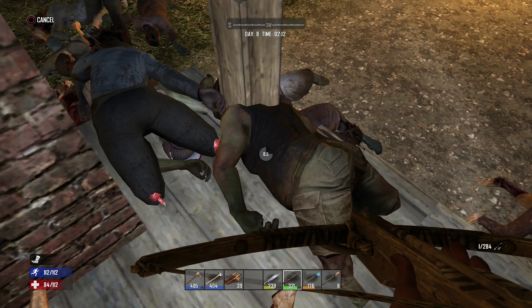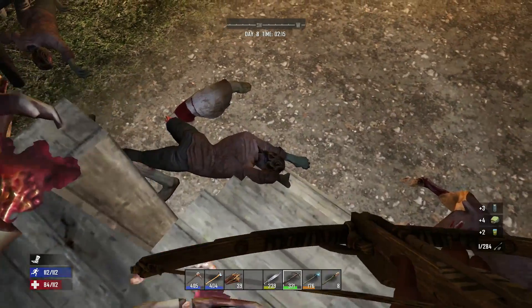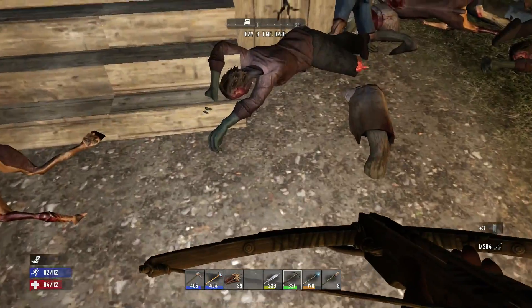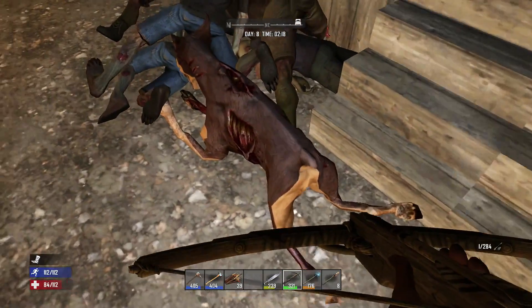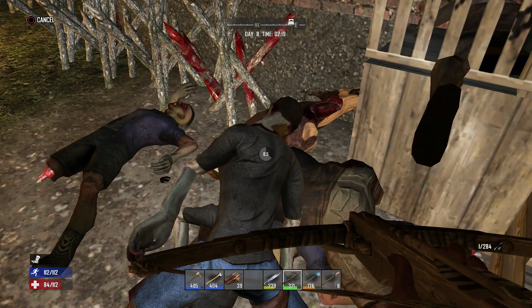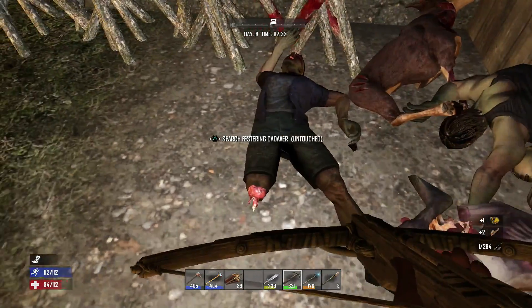There's one little spider zombie again - those spider zombies sound like they're screaming, that's how you can tell them by sound. After day seven, you're going to want to start making yourself more and more forges so you can produce more at the same time. Also, these dogs will give you leather, so make sure you skin them as well.